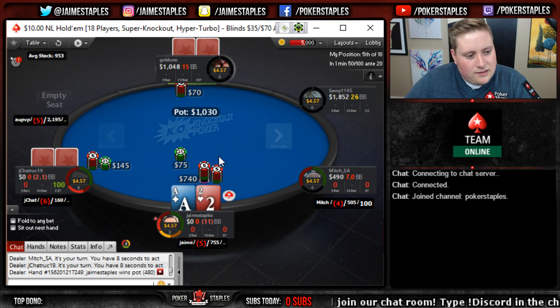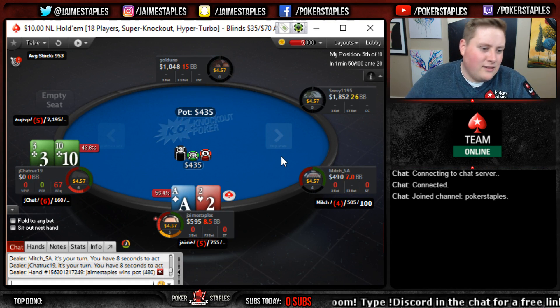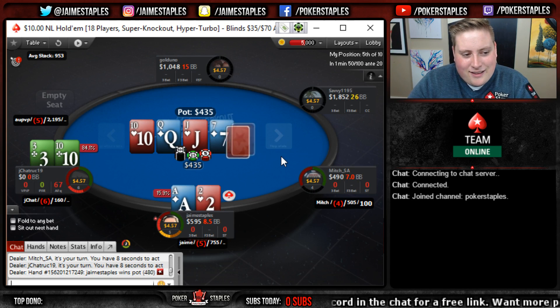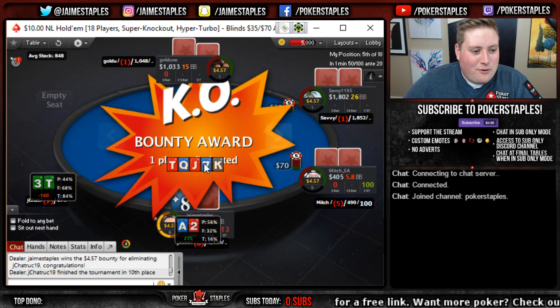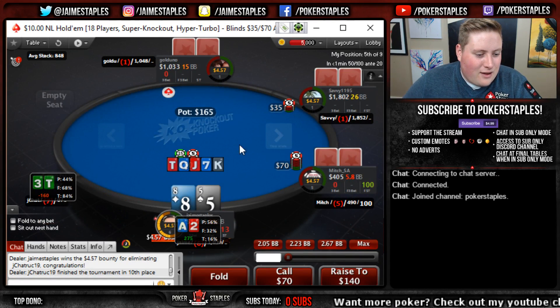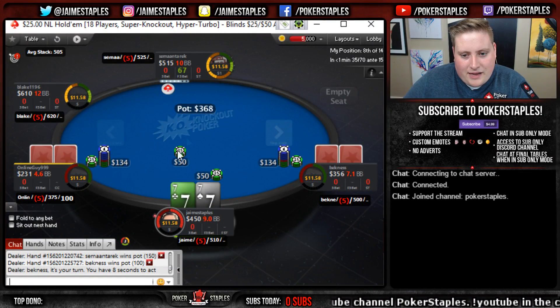Ace deuce on the button - yes please, we are all in. We get a call from the shorty with the bounty on the line. We probably have the best hand - we do. Can we hold? That's a 10 on the flop, we're gonna need a king or an ace. That's a king - let's go! We got that $4.57 bounty, feels pretty good.